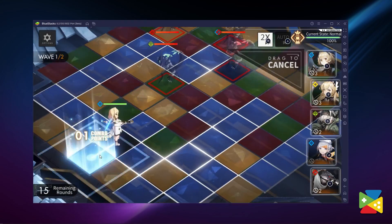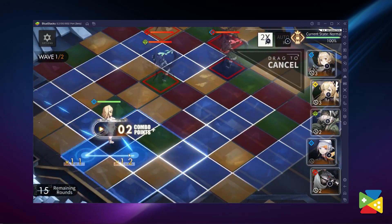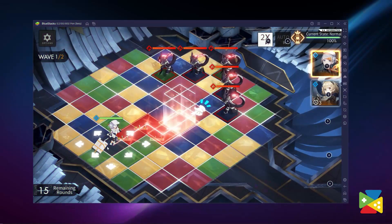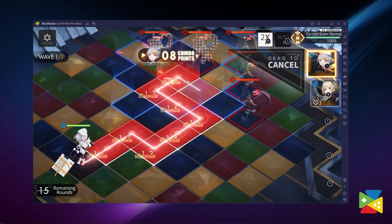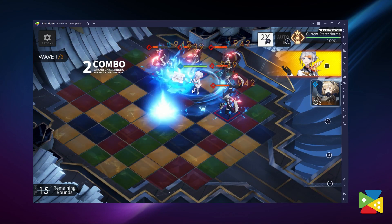There's a catch: the grid is divided into tiles that can have four different elements represented by colors. This is very important since, while your main character can freely move across all tiles, your allies can only attack and assist when running on tiles of the same color.